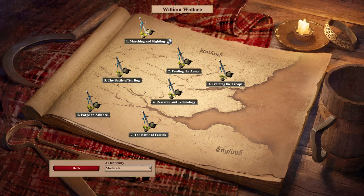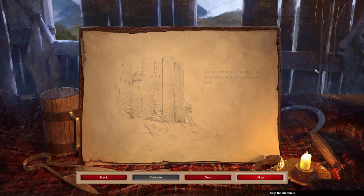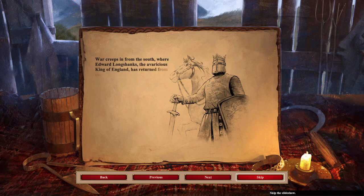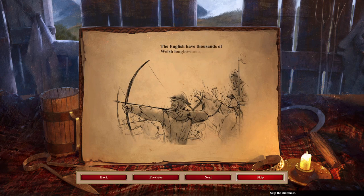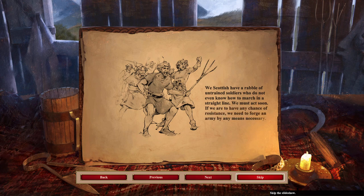So I did open the first mission just to play with the settings. Like I did on Age of Empires 2 HD, I'm going to play on moderate difficulty. We are without a leader. The dead king of Scotland has no heir. War creeps in from the south, while Edward Longshanks, the King of England, has returned from successful campaigns in Wales and France. We must forge an army by any means necessary.